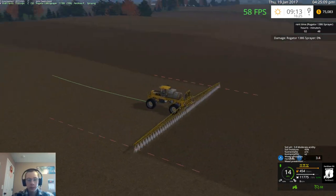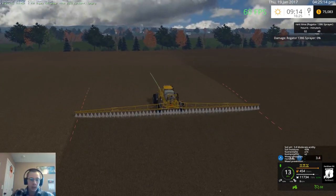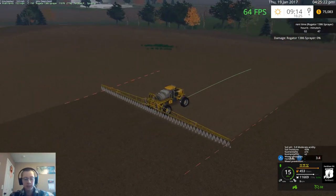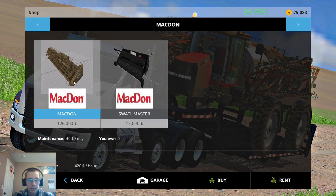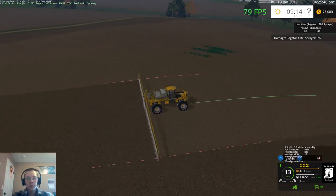We've got the Case IH combine pack in, we have the MacDon D60, but I'm adding a new header to that — there was a MacDon FR75 I believe. It's a more polygon-ish model. I'm not actually keeping this one, I'm just using it as reference for the header I'm working on with some other guys.